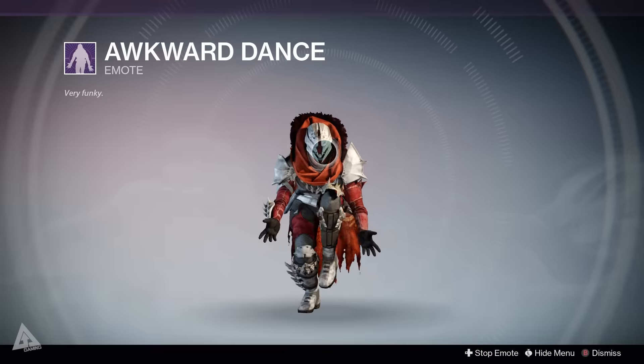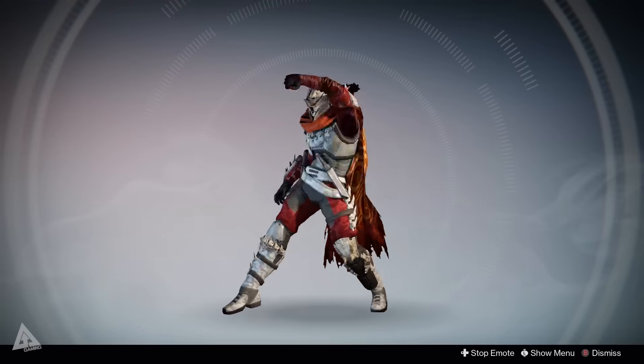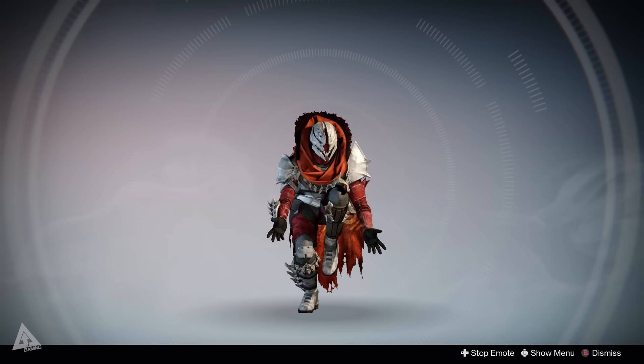Moving on from there, you then have the Awkward Dance, which I've been told is the Napoleon Dynamite dance - forgive me for not actually knowing that myself. Either way, that is supposedly what this one is, and again it will set you back 500 silver.